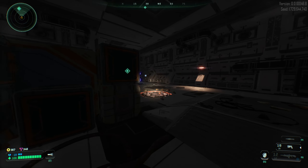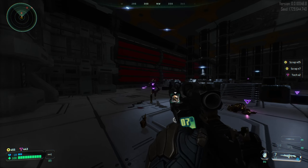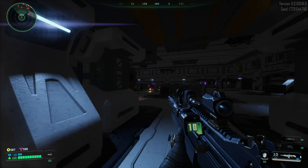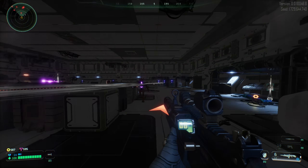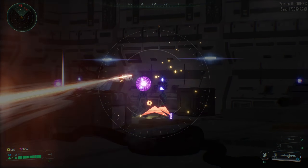You can swap weapons with Q. It's like a single shot rifle — takes a while to reload. At least you don't have to deal with running out of ammo. It looks like the ammo is unlimited. I don't think this gun is fully accurate unless you scope with it.